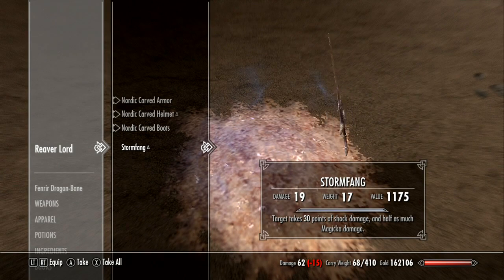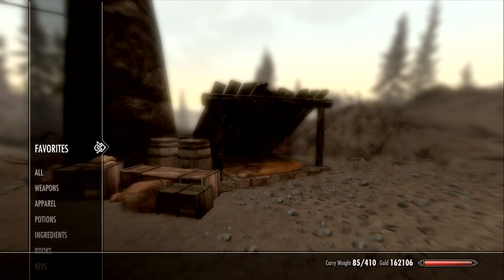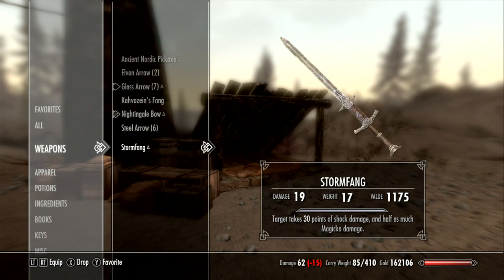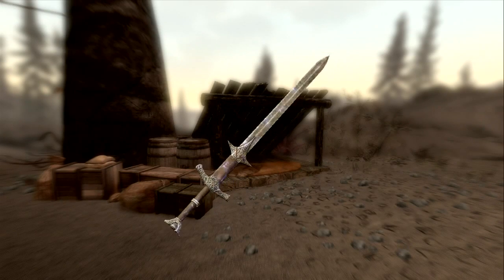There it is in all its glory. It looks very much like a regular steel claymore, but that's no big deal. It has a pretty good enchantment. For me, this sword had a base damage of 19, which isn't that great, but its enchantment is pretty hefty — it does 30 points of shock damage and half as much magicka damage, so 15 points of magicka damage.